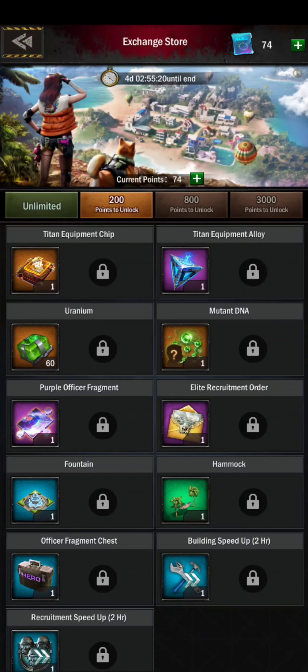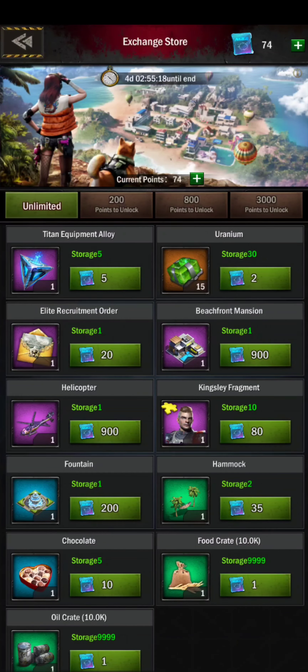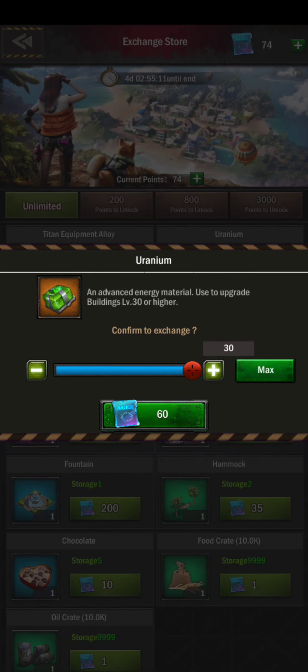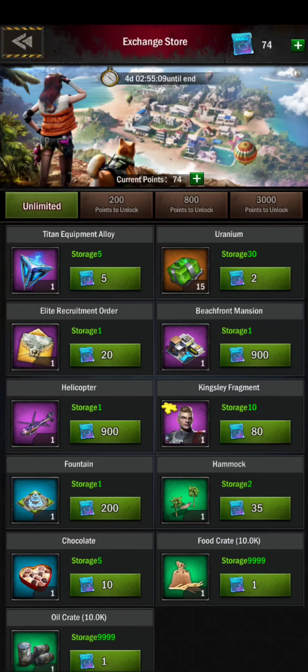There is a limit: you can only buy five of the Titan equipment alloy, and a maximum of 450 uranium — that's 15 units, so basically 7.5 uranium per ticket. What I'm going to do is share some tables comparing whether using your permits and buying compasses is a good deal for uranium or for the Titan equipment alloy, and whether you should do it.